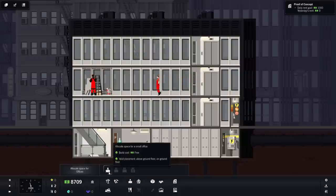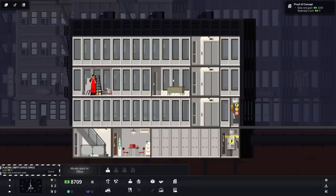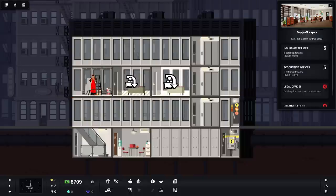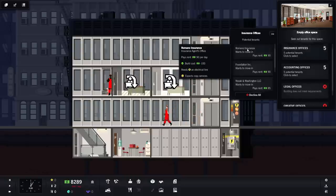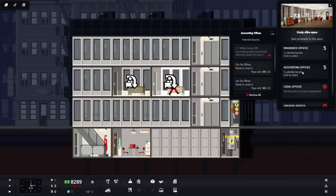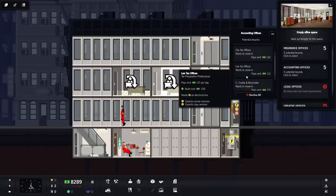We can start placing some things down now. I only have access to small offices right now — we need at least two prestige for medium, and more for large and HQ. We'll place some small offices. We have to see who's interested in moving in: five insurance companies, five accounting offices. Legal offices want a variety of small restaurants before they're interested. Creative offices also want cafes and at least one prestige. Insurance offices tend to be the less picky, though they need electricity and copy services. Accounting offices pay more but want copy services, courier services, and electricity — some also need a phone line.